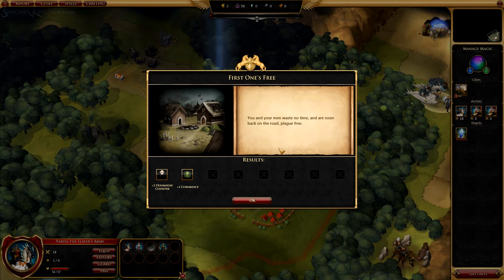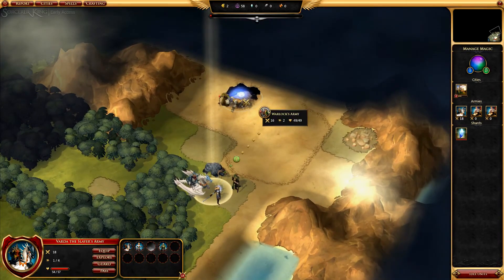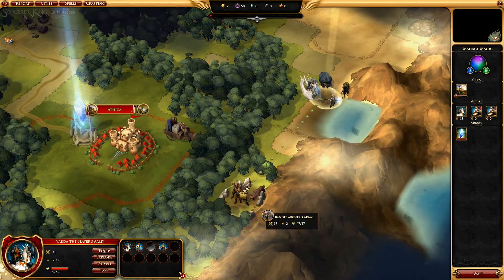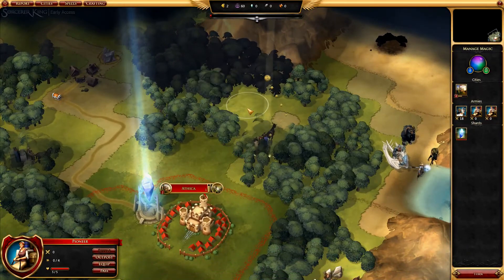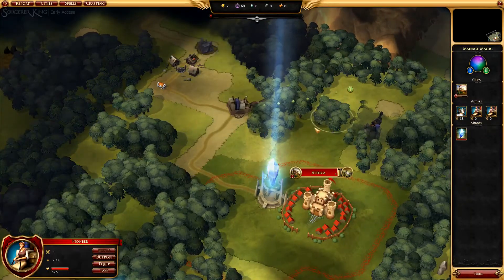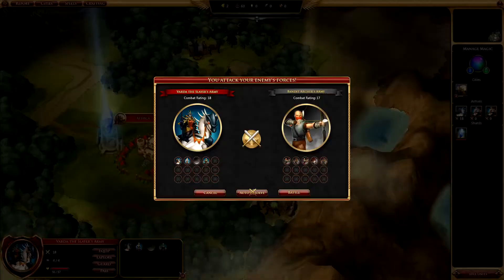You and your men waste no time and are soon back on the road, plague-free. Plus two to the doomsday counter, plus one to cowardice. Excuse me for trying to stay healthy. What is that — a warlock's army? I'm pretty sure that thing will destroy me if I go near it. It's an oasis. I'm gonna destroy these guys, they're way too close. Where's my other settler? Hiding in the trees. Four tiles away — I guess I should expand this way after I kill these guys. Next battle!